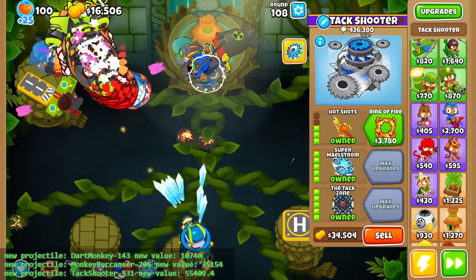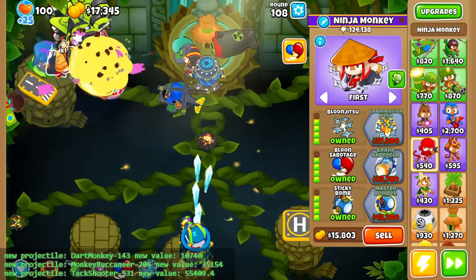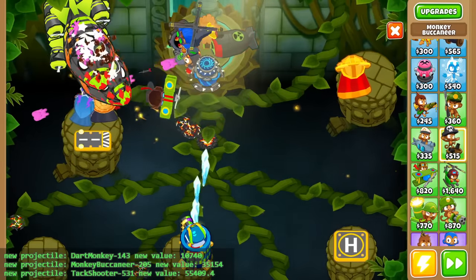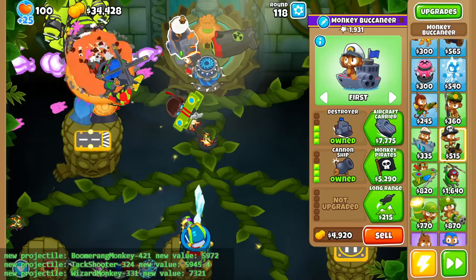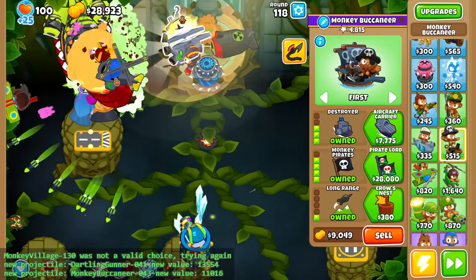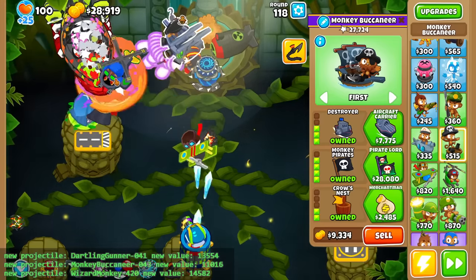I think we can probably just make it the rest of the way, provided we get the decamo properly with the ninja. Okay, we're still lacking BAD damage — so what tower did I not drop yet? Probably Buccaneer. We definitely want to get a Destroyer with Grape. We'll go for something until I see something good in the randomizer that does good damage. I think I'll keep Arcane Spike — it's pretty solid, it seems. Yeah, more than solid.